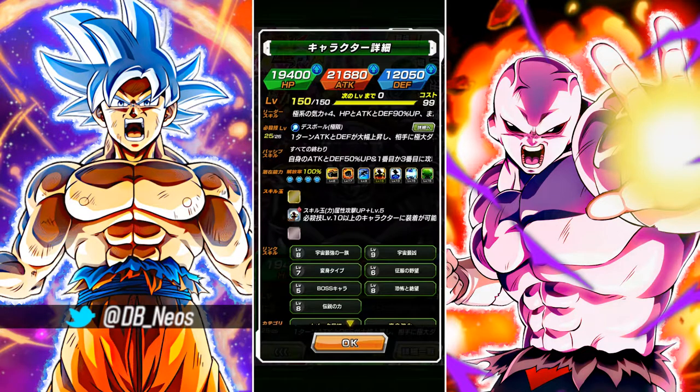His link levels are ranging from links 5 to 9, so I decided I can just do that separate team showcase, or the regular showcase that I do when I get him to link level 10. For now I'll just take him into the Wicked Bloodline stage of Category Super Battle Road.